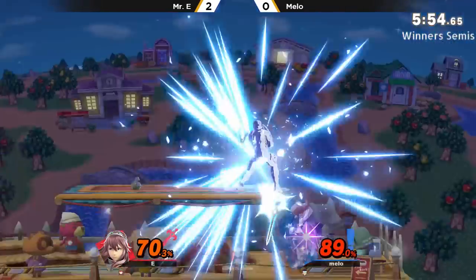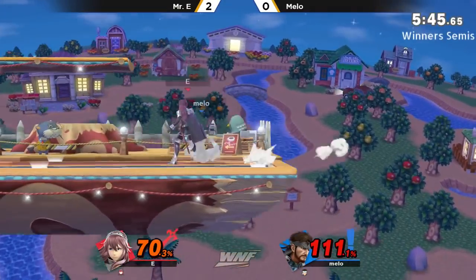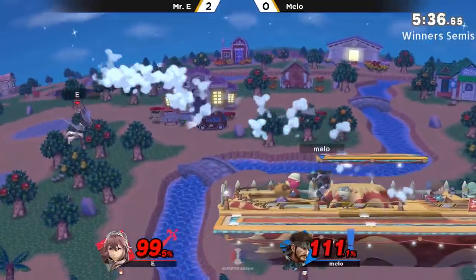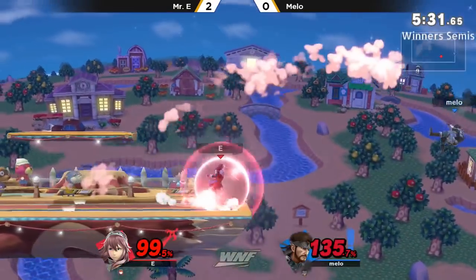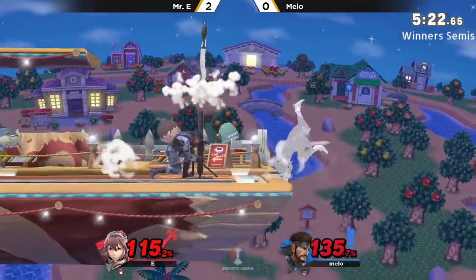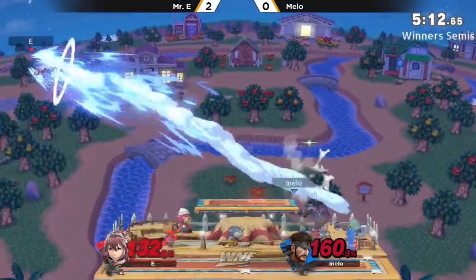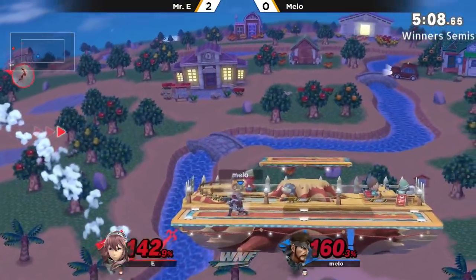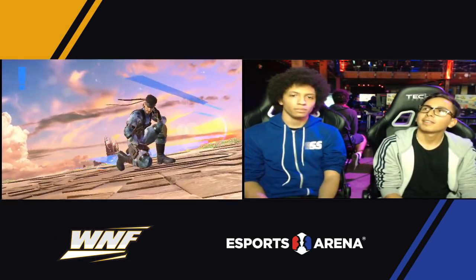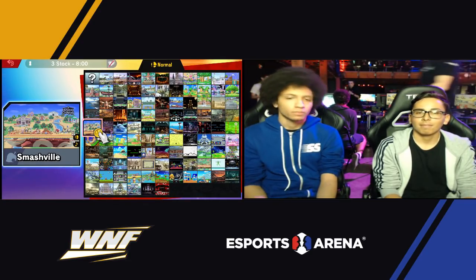Utilizing the platform with the grenade. F-tilt at this point sets up edge guards with Nikita — shield break setups. Unfortunately, there comes that overall nerf to projectiles. There it is — Melo putting one on the board. He's probably doing pretty good, considering just how close those first two games were. In game three he's able to actually take it. The adaptation coming out from both players — we're gonna get game four.